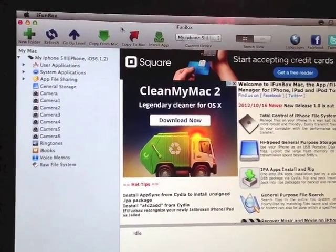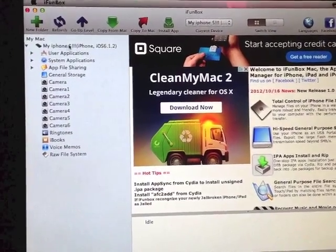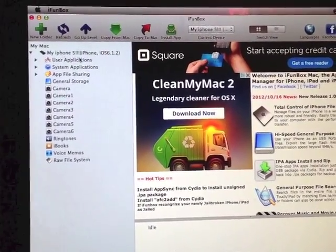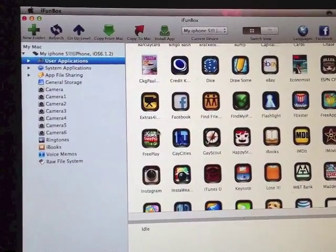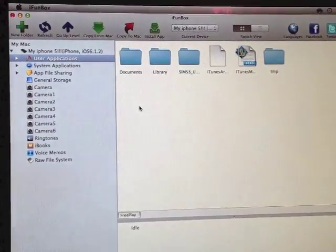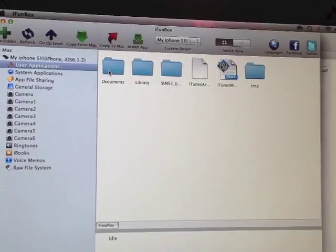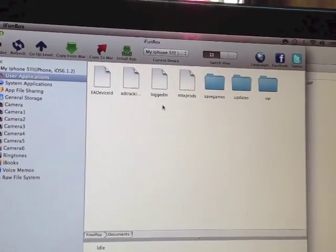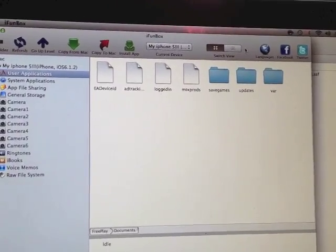So as soon as you plug in your device and you have iFunbox open, you'll see your device registered over here. You want to go into user applications and find Sims FreePlay. You're going to double click it. Here we have a bunch of folders — you're going to click on documents. And here is the main window we want to be in.